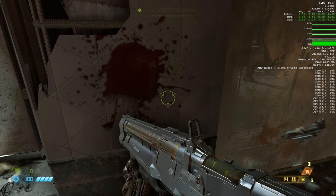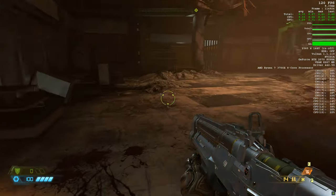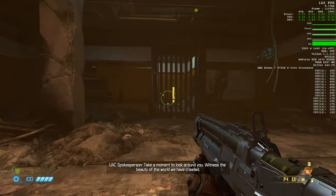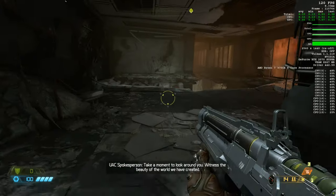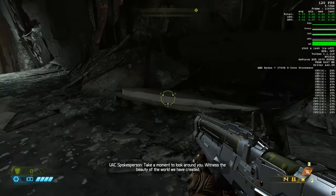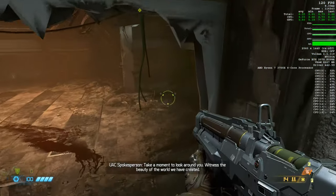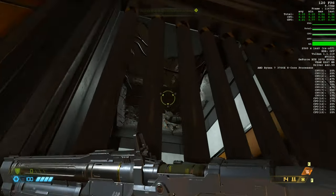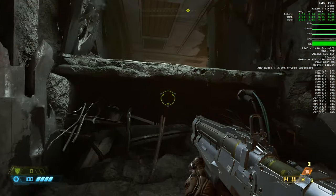Blood stain all over the wall — that's just disgusting. Take a moment to look at the walls. What's that? A mystery thing — is it a secret? How do we get that? Let's drop down from above — how do we get above it, I wonder.